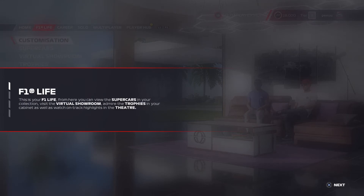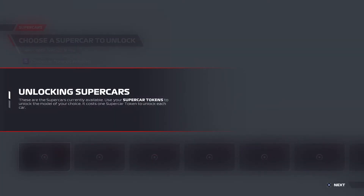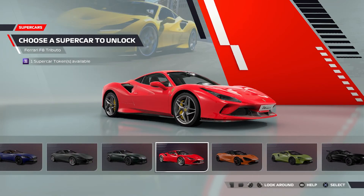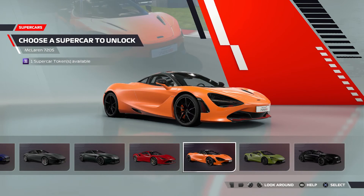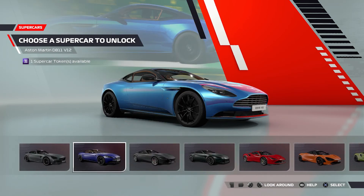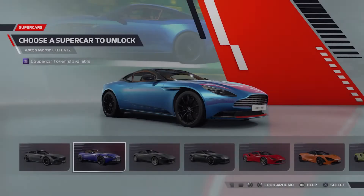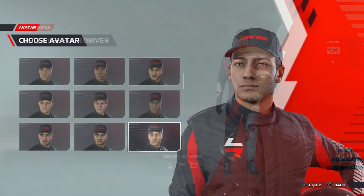This looks so good already. Most importantly, the customization and driver avatar. To get your collection started, you've been awarded a token - go ahead and unlock your first supercar. I want to go with the Aston Martin, not a Mercedes, Ferrari, or McLaren. I'll go for Aston Martin, I like eight.